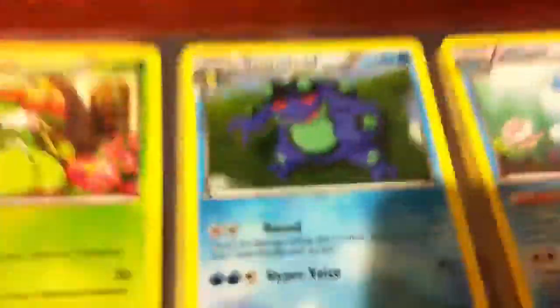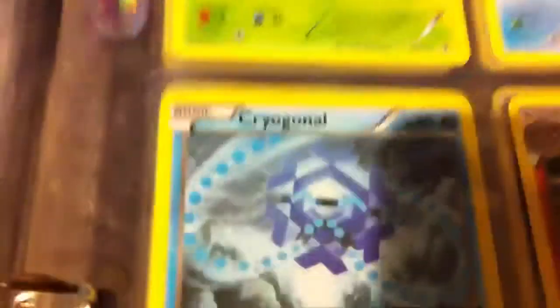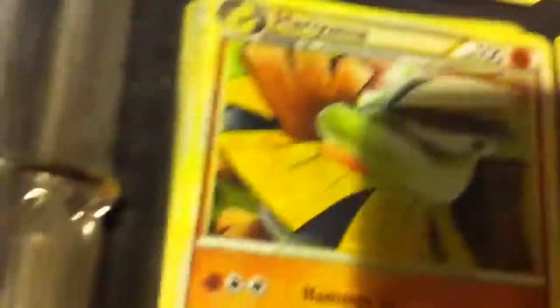From Noble Victories, we have a Lilligant, Seismitoad, Jellicent, Cryogonal, and Conkeldurr. From Emerging Powers, we have a Gigalith. From Triumphant, we have a Bronzor. From HS Undaunted, we have Dodrio, Drifblim, Forretress, Hariyama, one Honchkrow, three of the other Honchkrow, two Leafeon, Metagross, Mismagius, two Rotom, Tropius, Vespiquen, and Vileplume.